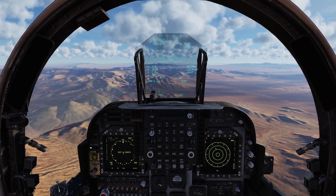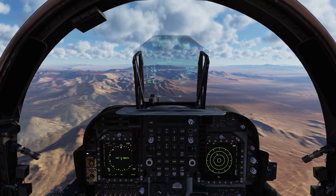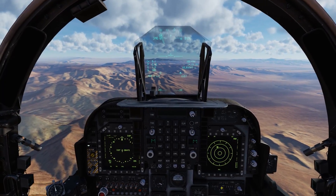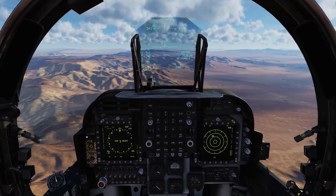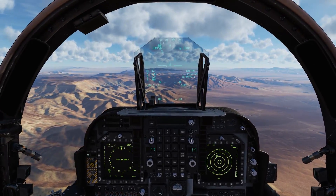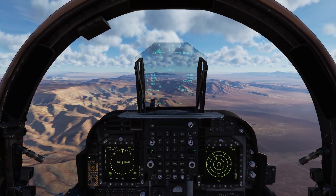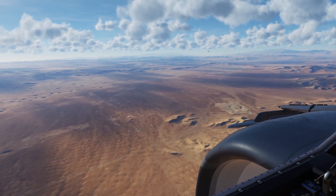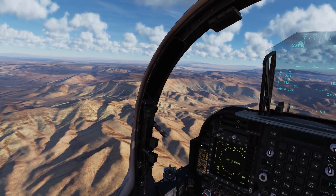Many people don't realize that you can actually use the targeting pod in the Harrier in the same way that you would use the ARBS system that is implemented directly into the Harrier's architecture. It's a little bit more clumsy than the DMT in the ARBS because it's not slaved to your castle switch on your stick, so it just requires a little bit more shuffling with your hands. We're in a VMA-223 area here, and we are TDY to Creech Air Force Base to take advantage of the expansive NTTR ranges and show you guys how to use the targeting pod with dumb weapons.